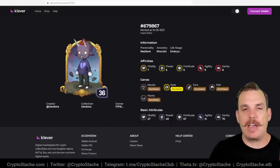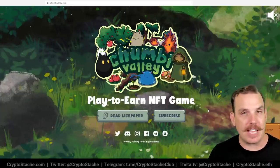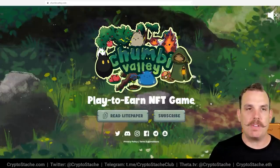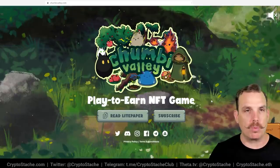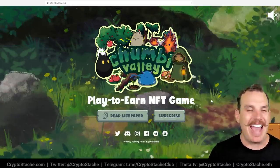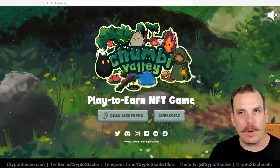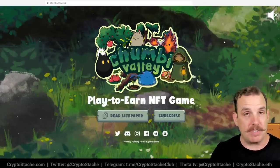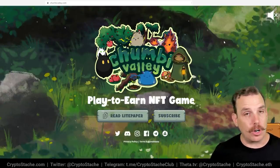Number five on our list is a game that is also in very early stage development but very much like Axie Infinity — it could be very cool. It's called Chumbi Valley. Chumbi Valley is an Ethereum-based mobile game with play-to-earn elements. It has kind of a Stardew, Zelda-style meets Pokemon feel. All the creatures and items in the game are going to be NFTs, and you'll be able to earn their in-game cryptocurrency.